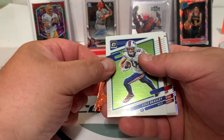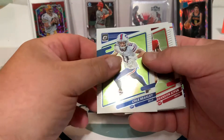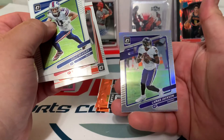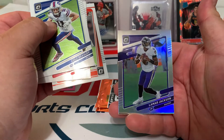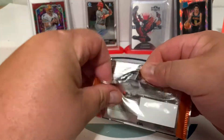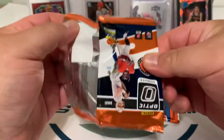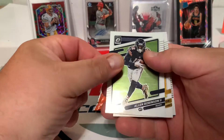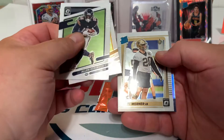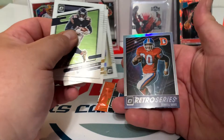Cole Beasley with a weird crease right here. Brandon Aiyuk, Greg Newsome, Lamar Jackson silver. Optic holographic just looks so nice. Alan Robinson, Eric Ebron, Pete Werner, and an Amon-Ra St. Brown retro.